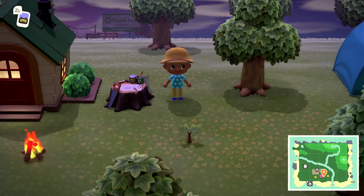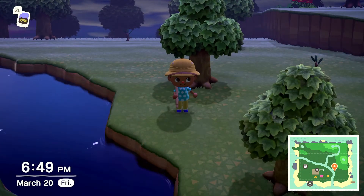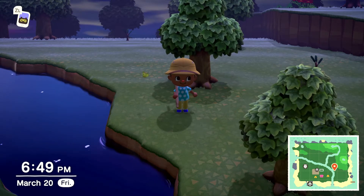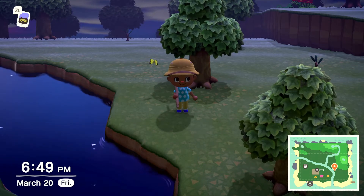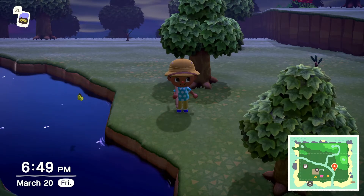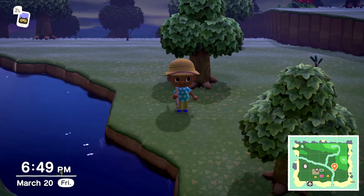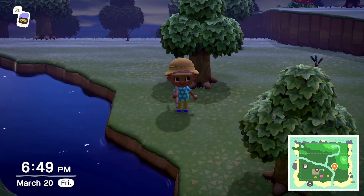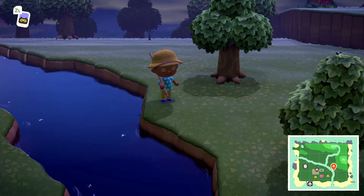Now let's check out tip number three. My third tip is to craft and place a DIY workbench outside as soon as you can. With the durability of the flimsy items at the beginning of the game being very low, they are bound to break on you frequently. Imagine that you are chasing after an insect or fish that's been eluding you all day and you can't catch it because your tool just broke. Well, if you remember, the only DIY workbench at the start of the game is in Tom Nook's tent. If you go inside to craft your lost item, you will more than likely despawn that critter you've been chasing after.